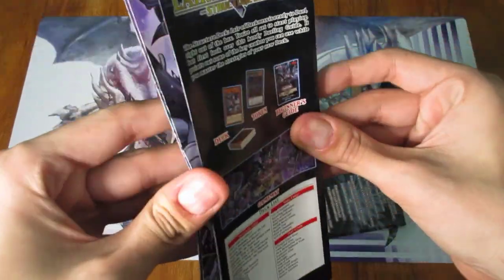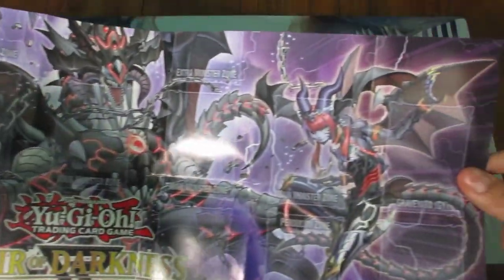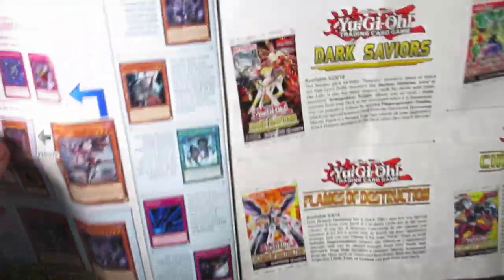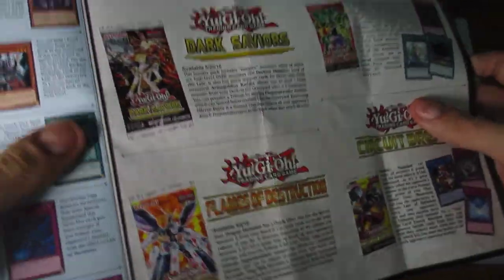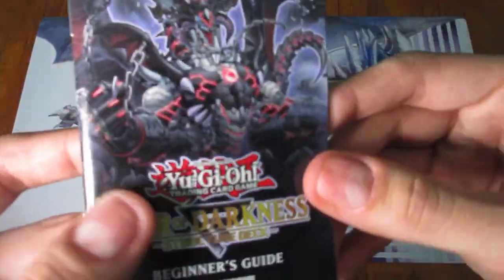All right, let's take a look at this one first. So this one here is the playmat. Looks pretty nice. And on the flip side, there's the tips and strategies — I'll show that really quick right there. And then on the other side, we got how to improve it. They're recommending Dark Saviors, Flames of Destruction, Extreme Force, and Circuit Break. Not bad. Let's close that. And then in here, Beginner's Guide. All right, done.